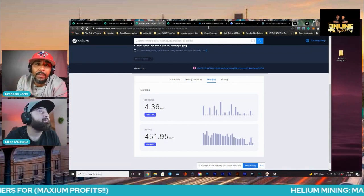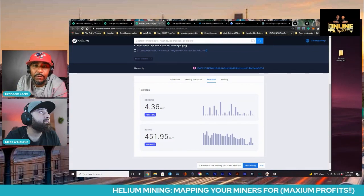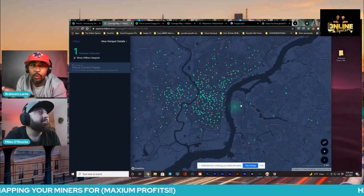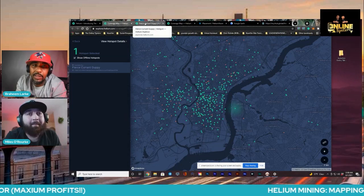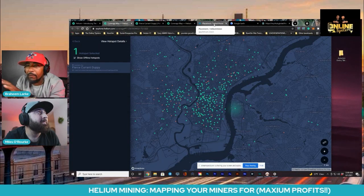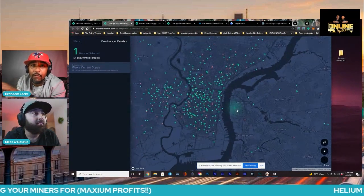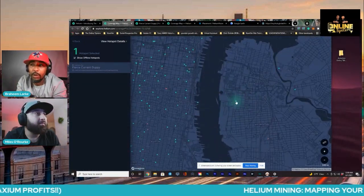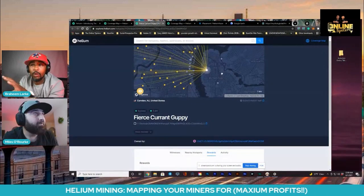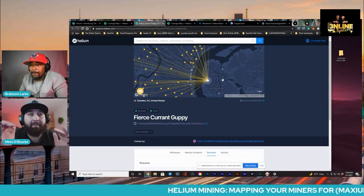We're looking at Camden, New Jersey. Miles is in and around Philadelphia. We're a team and we're trying to figure out where we're going to place our miners once we get them. If you don't happen to have a lot of miners around you, it would behoove you to try to get three or four of those things so you can kind of set up your own network. The height of your miner is a big deal.